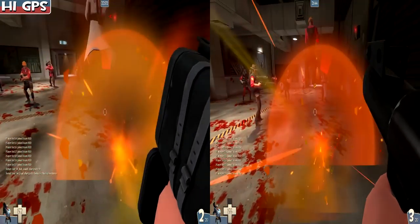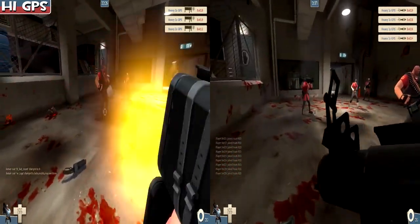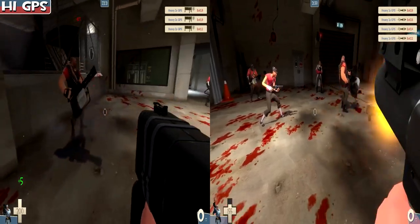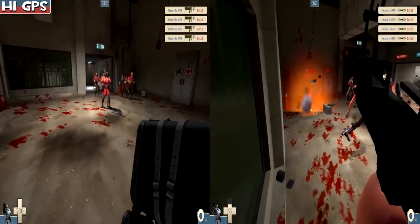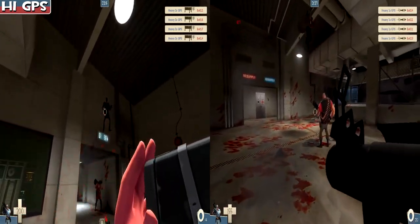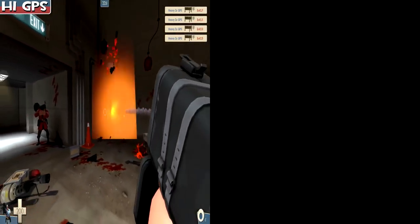This weapon got changed and got a life steal mechanic. We haven't really looked at it, so here's a comparison where we try to kill nine bots as quickly as we can. On the left is the Black Box, on the right is the stock — and the stock finishes up a few seconds before. The fourth rocket makes a big deal when it comes to doing damage overall to multiple targets.